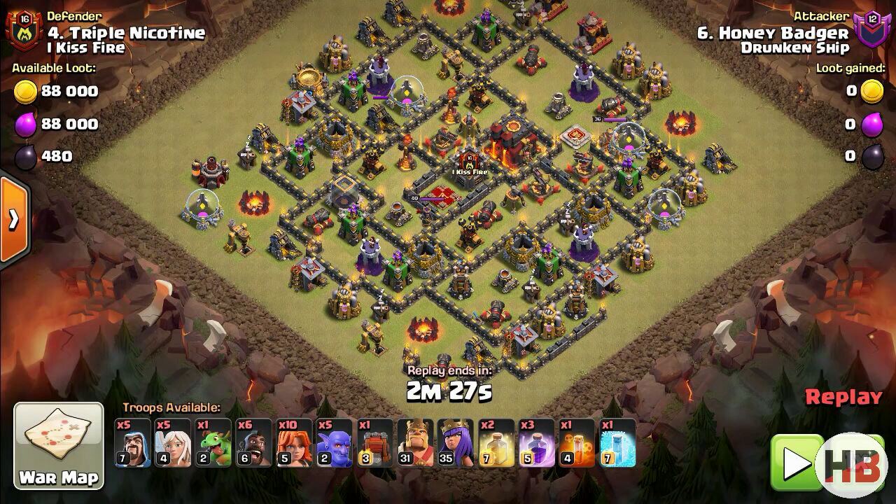You can note down the army composition from the bottom of the screen. While planning an attack, the first thing that comes to mind is from which side one should start. I am going to try it from the six o'clock box side because clan castle lure is easier and funnel creation is also not too difficult.